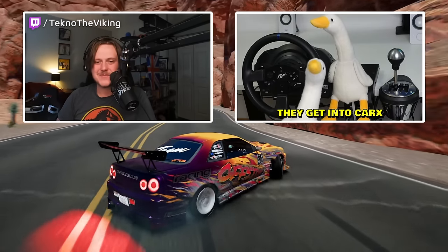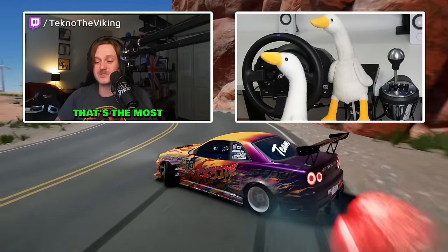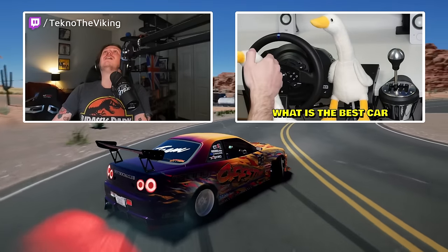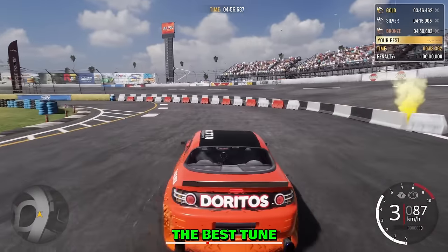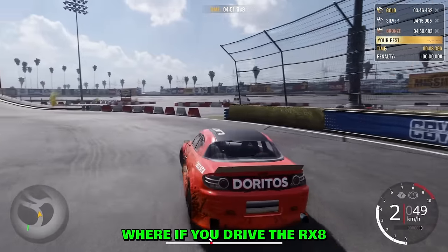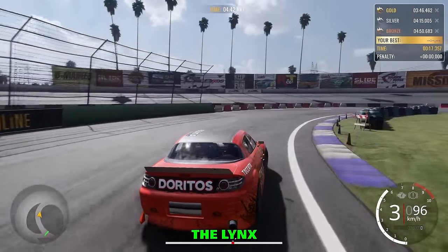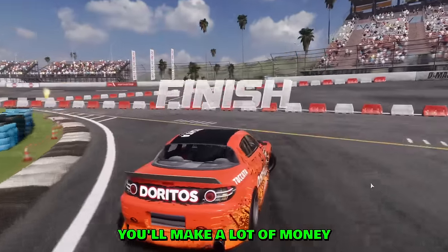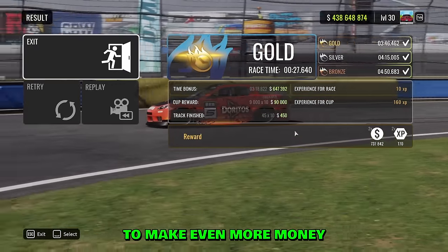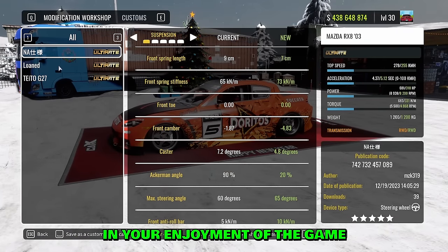For new players who know nothing about the game — the most important thing is to have fun. For fast money, West Coast Arena is notorious: if you drive the RX8 or the Forester — the in-game names are the Lumberjack and the Links — and do time trials there, you'll make a lot of money very quickly.